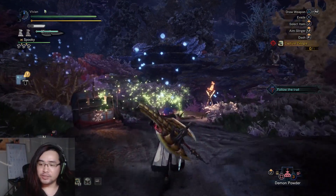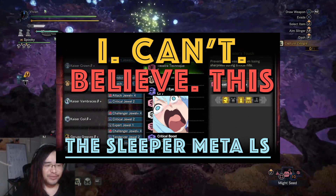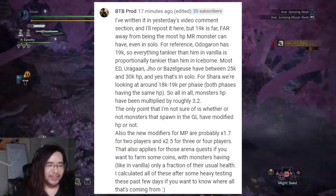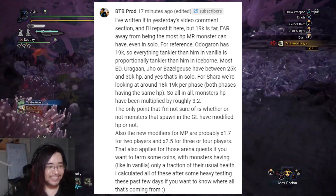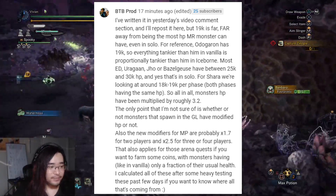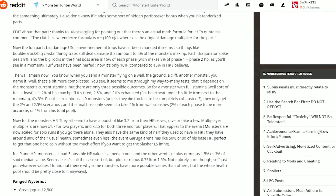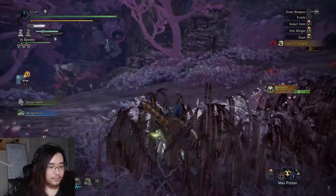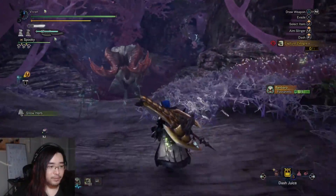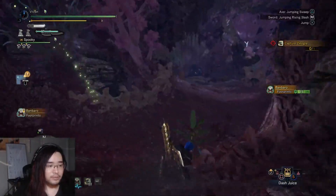If you recall our previous Longsword video about the Zora Magros Longsword, we did mention a certain commenter. This commenter mentioned that our HP values were off according to their testing, which prompted us to retest and find more accurate values for status calculations. And now this commenter, BeatTheByte, has made a huge Reddit post about all of their testing results. In my opinion, the most exciting news is HP counts on most of the monsters in the game.